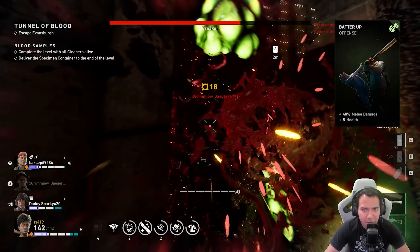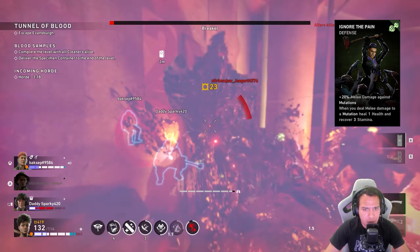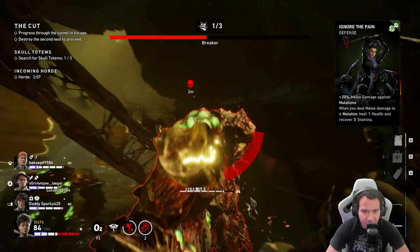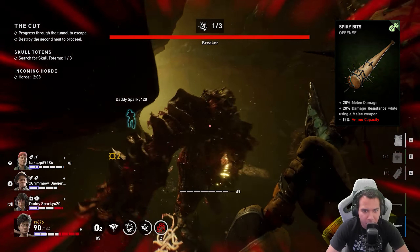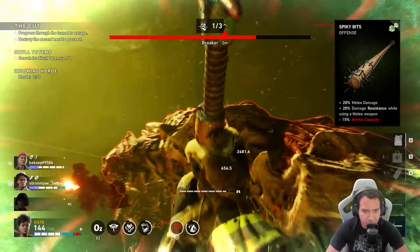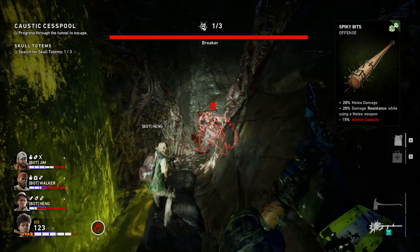The next card is batter up — plus 40% melee damage and plus 5 health. The next card is ignore the pain — plus 20% melee damage against mutations; when you deal melee damage to a mutation, heal 1 health and recover 3 stamina. The next card is spiky bits — plus 20% melee damage, plus 20% damage resistance while using a melee weapon, minus 15% ammo capacity.